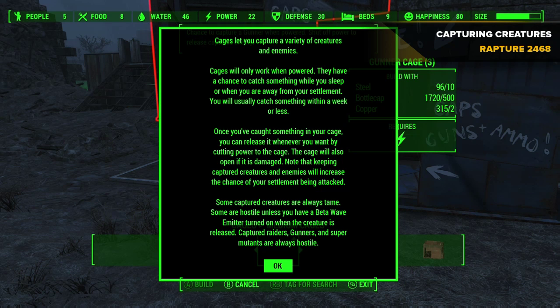That just says basically some creatures are always tame, some will not be tame unless you have a beta wave transmitter. And then Gunners, Super Mutants, and Captured Raiders are always hostile.